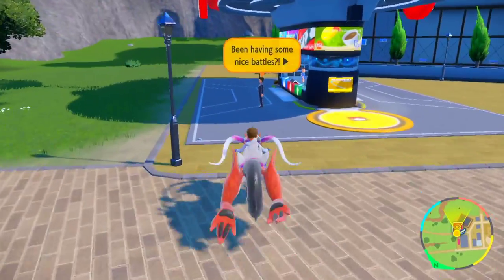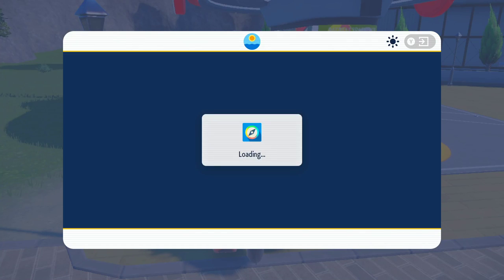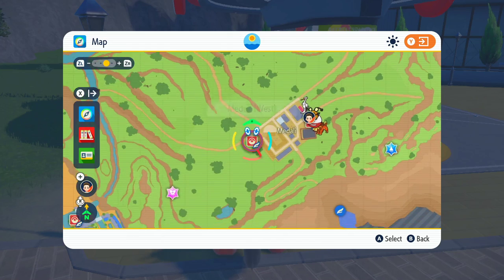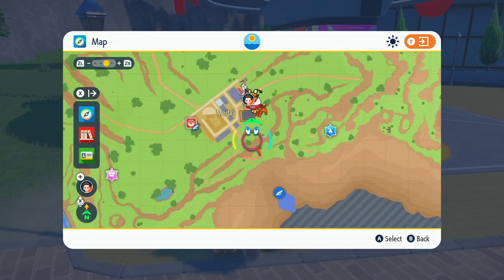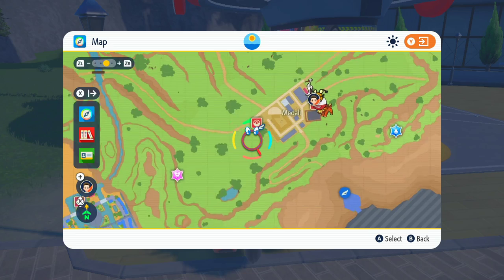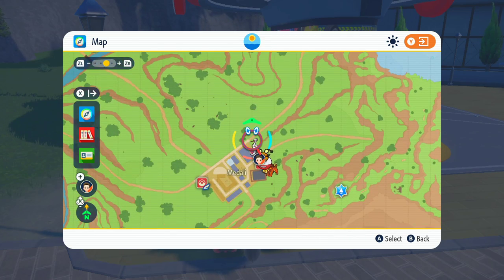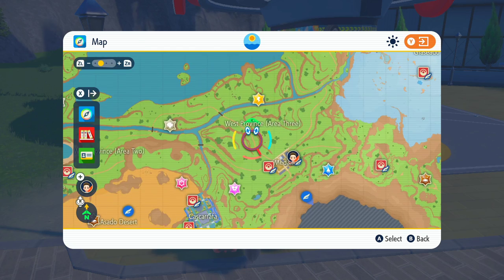What you want to do is head over to Medali East on your map — there's a Pokemon Center there you want to head to. You'll want to defeat a total of five trainers in the region of West Province Area Three.